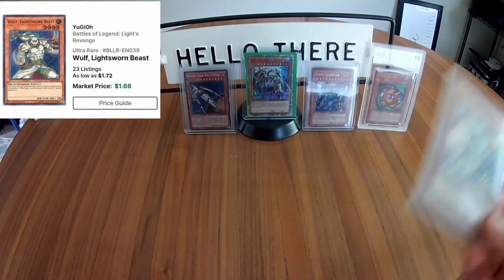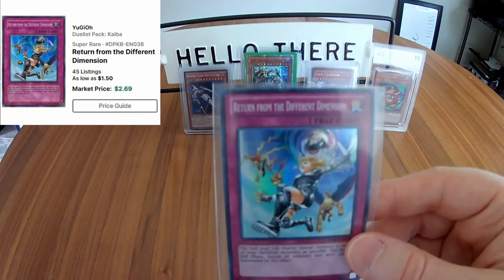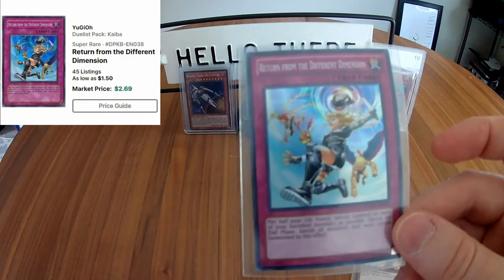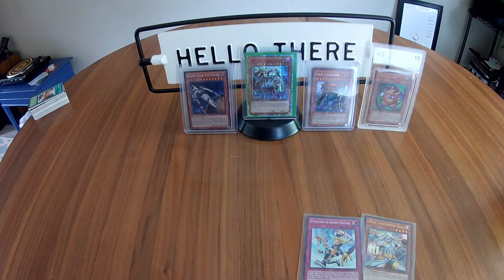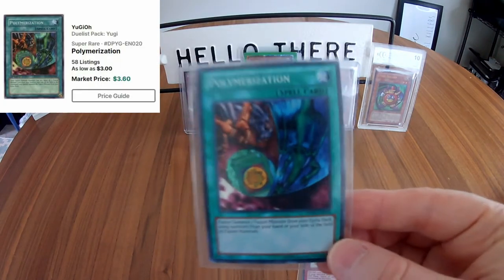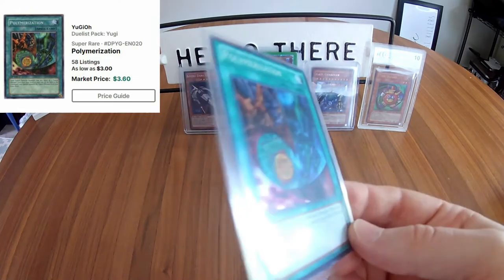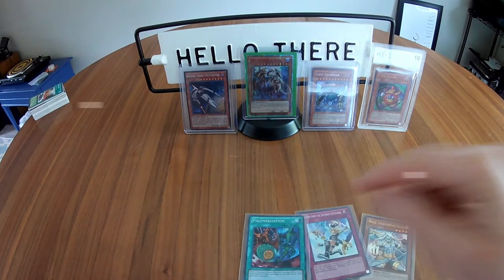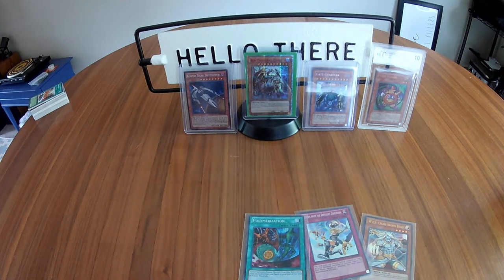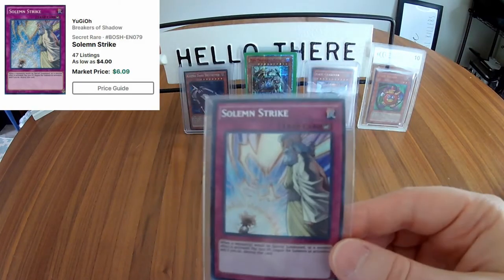Number four: Wolf, the Lightsworn Beast, clocking in at about $1.68 — not bad for the set. Number three: Return from the Different Dimension from the Kaiba set — a pretty good card at $2.69. Number two: the alternate art Polymerization from the Yugi Duelist Pack — always love alternate art, looks fantastic — that came in at $3.53, so it paid for the pack at least.